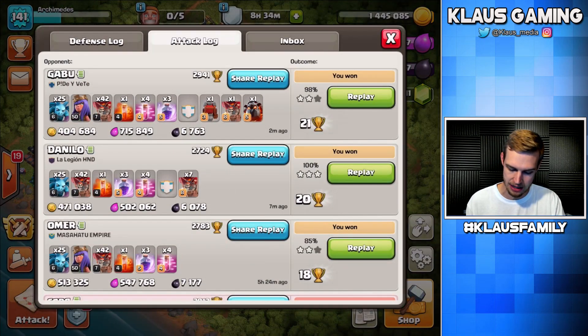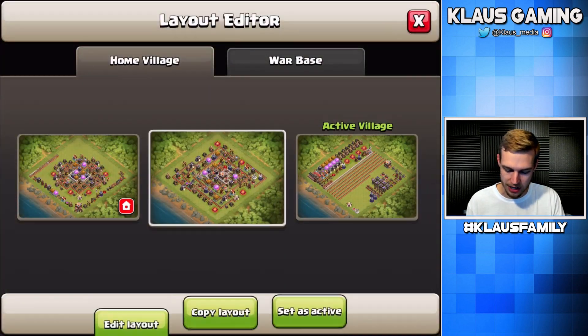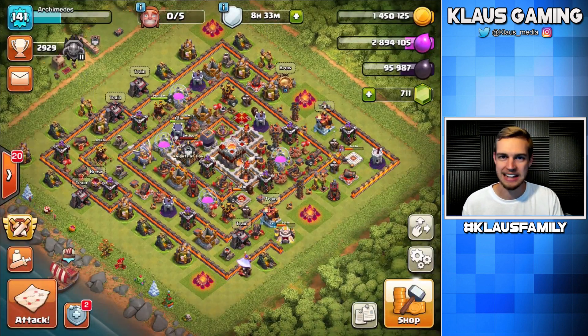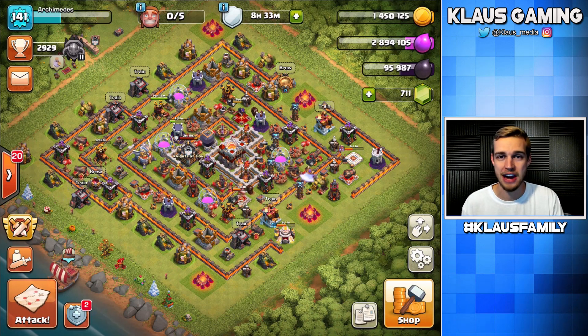Did we three-star both attacks? We did — well, we almost three-starred the last one; I closed it on purpose. That's an amazing set of loot, averaging over 7,000 dark elixir per raid. If you were to do that in a boost and get 10 attacks, that's 70,000 dark elixir in one hour — it's crazy. Great episode today: got the final air defense going and just slowly accumulating loot to finally max my king. Exciting stuff, but for now that is all I have for you today. I look forward to seeing you guys again next time — thank you all so much for tuning in. Like the video if you liked it and obviously hit that subscribe button — join the Klaus family for daily gaming videos.